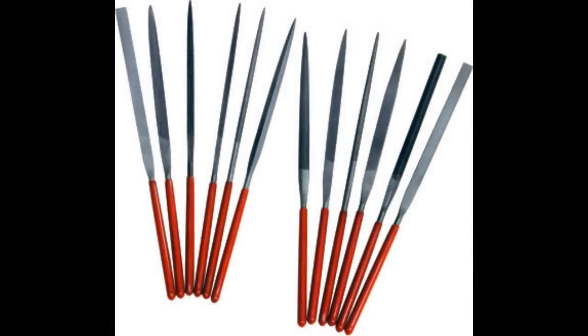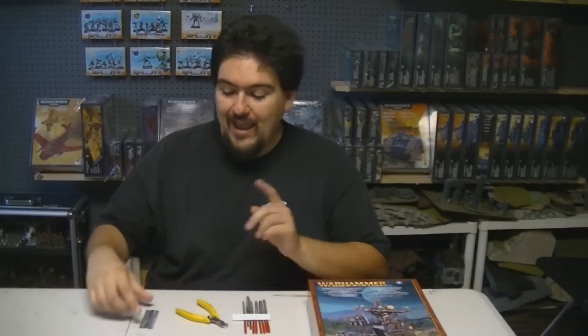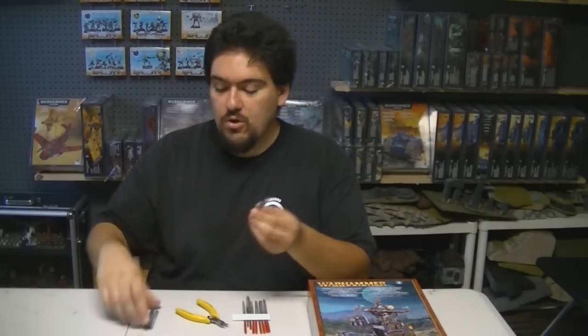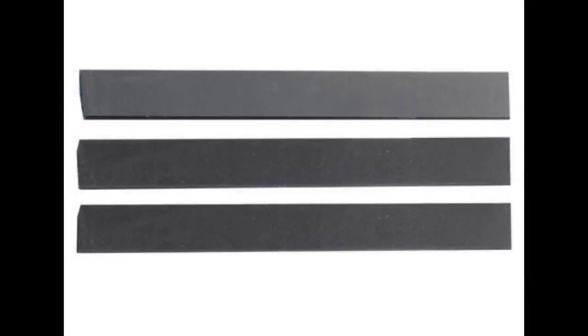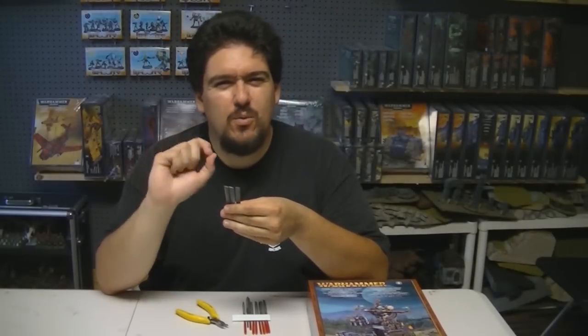To build our set we need several tools. Up here are my trusty files from the Gale Force 9 set — fairly inexpensive with a wide selection of different file sizes and types. Then we need clippers; these are my trusty GW clippers, about eight years old and work just fine. And these tools are brand new — emery boards released by Games Workshop, released alongside Finecast. They're great for taking off mold lines or removing a little bit of detail.